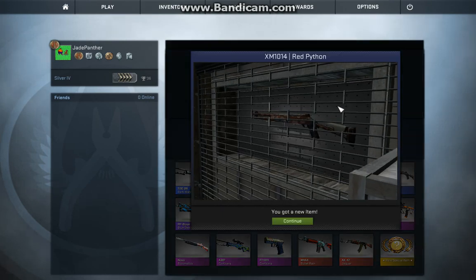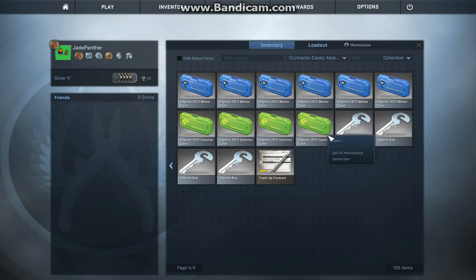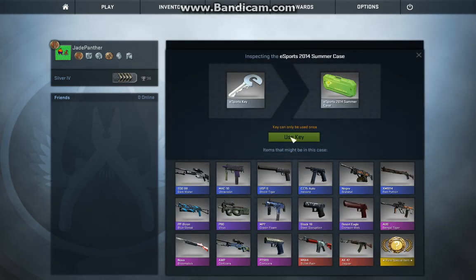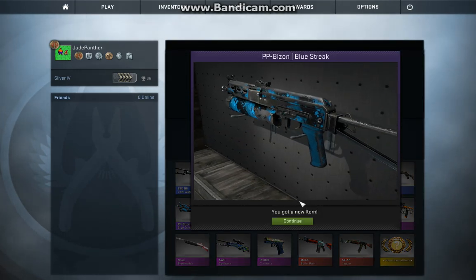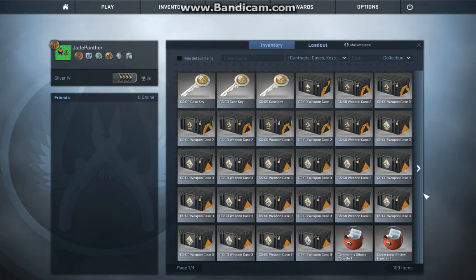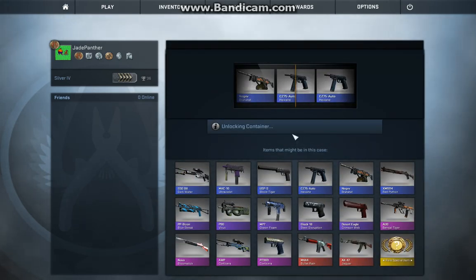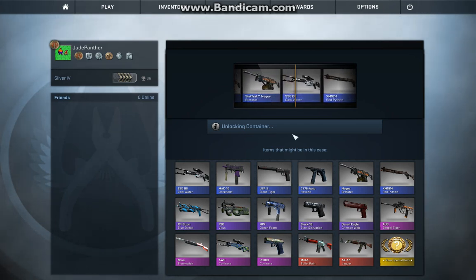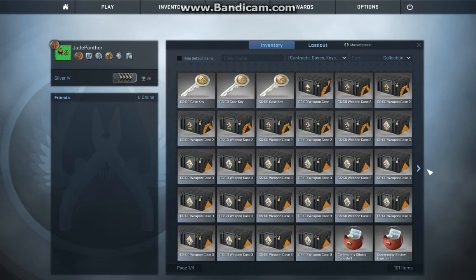XM Red Python. Let's try one more here. This is a Bison Blue Streak — let's take a look at it. Looks like it's in very poor quality, almost looks like it's battle-scarred. Open up one more. Dark water — that's two scouts I've got now. Poor condition too.